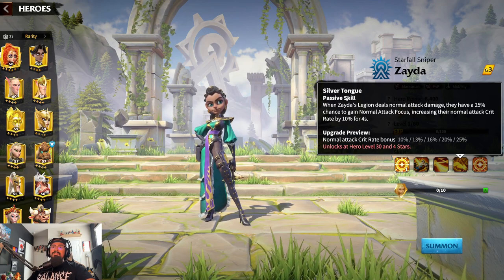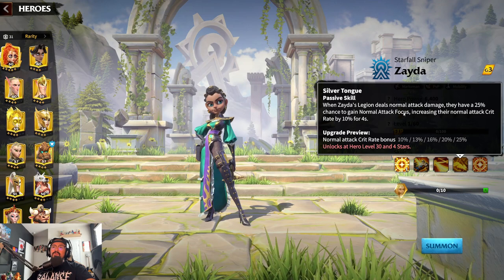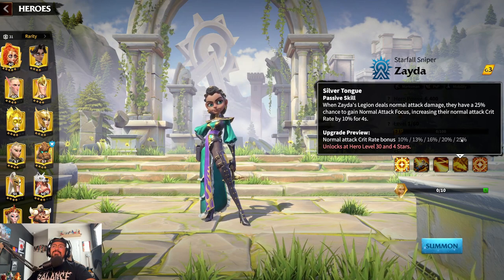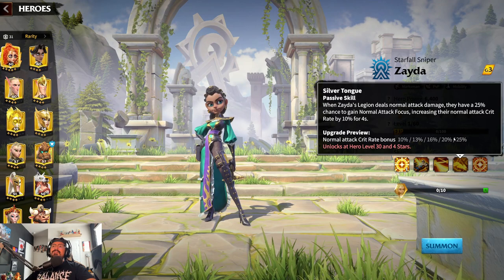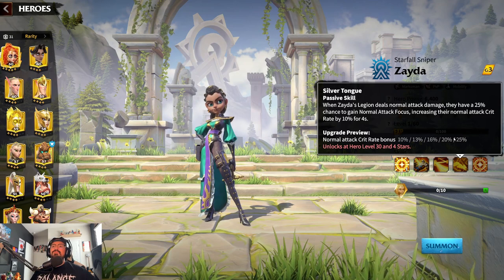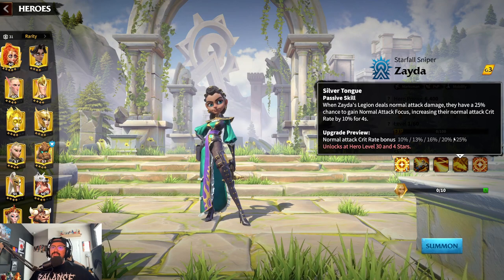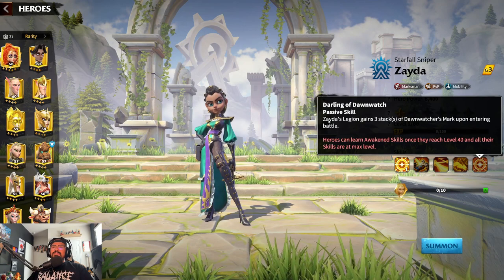Her last skill is Silver Tongue: when Zeta's legion deals normal attack damage, they have a twenty-five percent chance to gain Normal Attack Focus, increasing the normal attack crit rate by ten percent for four seconds. Leveled out to five, you'd have a twenty-five percent crit rate bonus for four seconds. That's not bad at all.